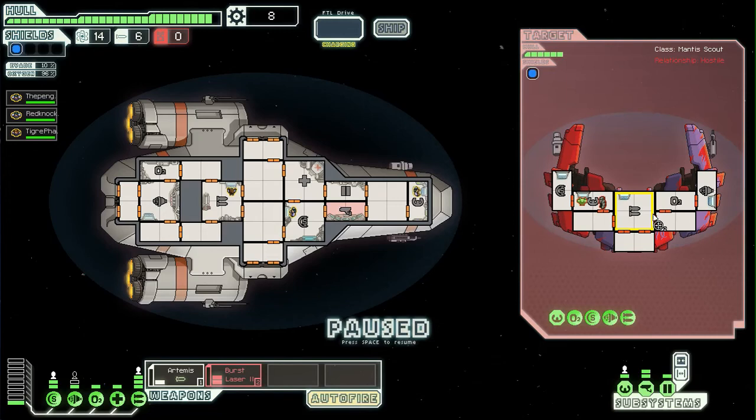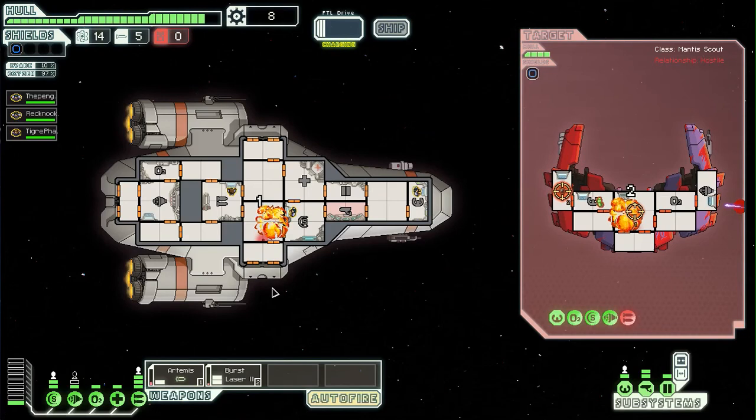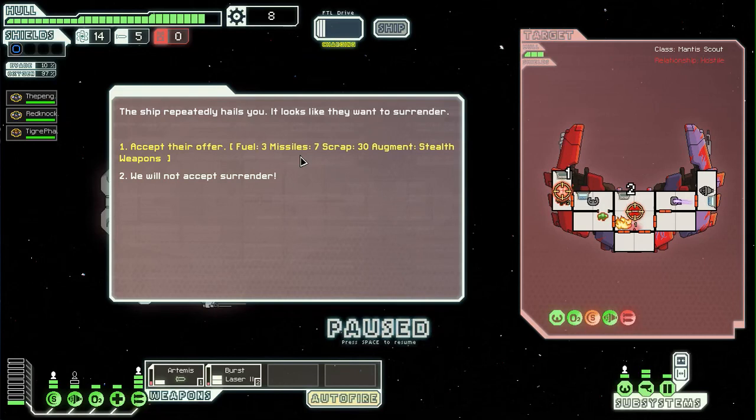So what I'm going to do now is fire my burst laser at the shield, and fire my missile at their weapons. Missiles pierce the shields, though they sometimes miss as well. Fuel three, missile seven, scrap three, and an ornament — wow, that's pretty good.